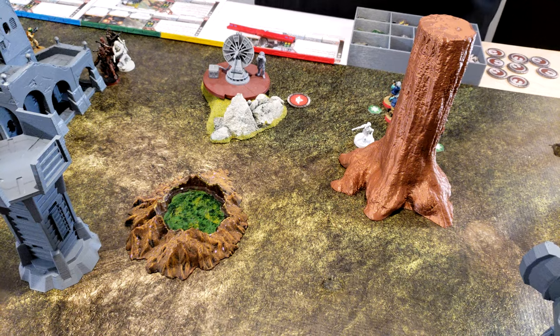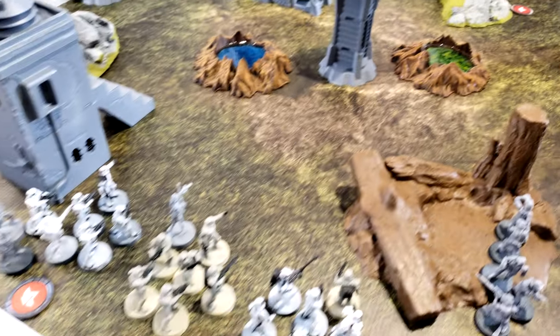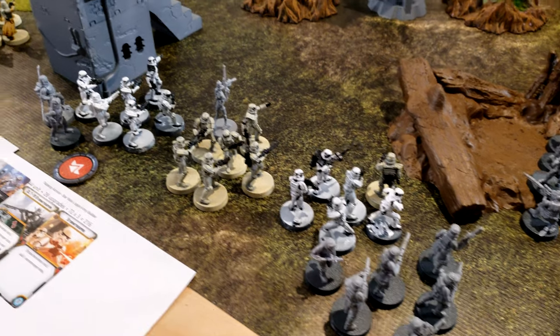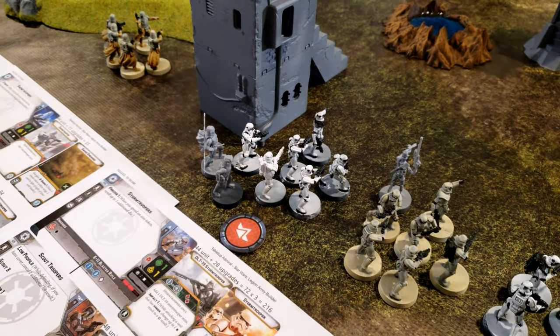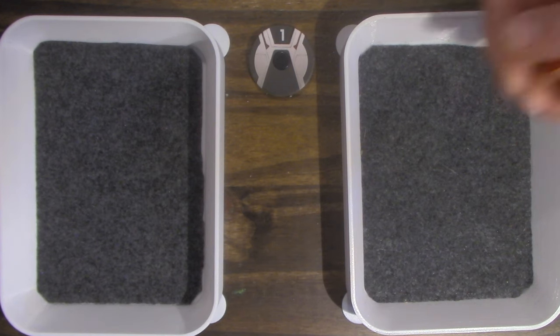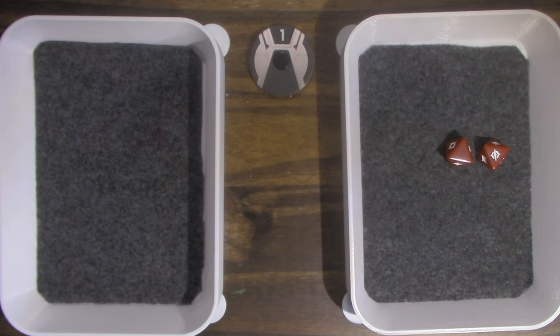Leia is going to attack IG-88. It looks like Veers is visible, and a trooper is right in front of Veers. She surges to crit — so one crit. IG-88 does not surge. One wound on IG-88.